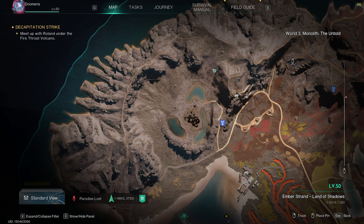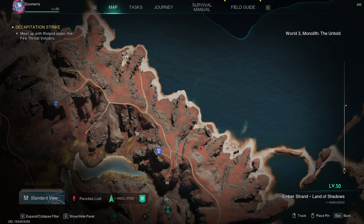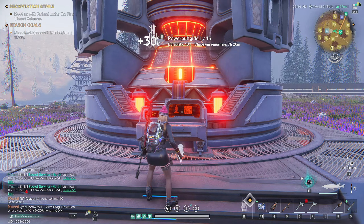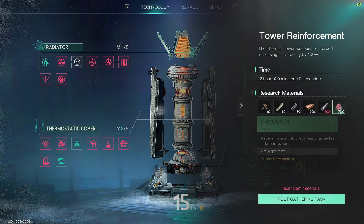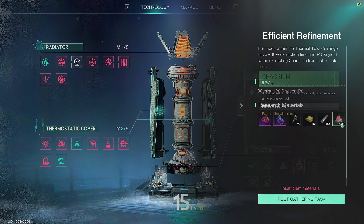Most likely the top left corner of the map is already taken, so you just want to find somewhere with enough space. The Thermal Tower can be built solo or together with other people. If you build it solo, it will take a little longer to get the perks unlocked because almost every perk requires almost 2000 Hyacium.